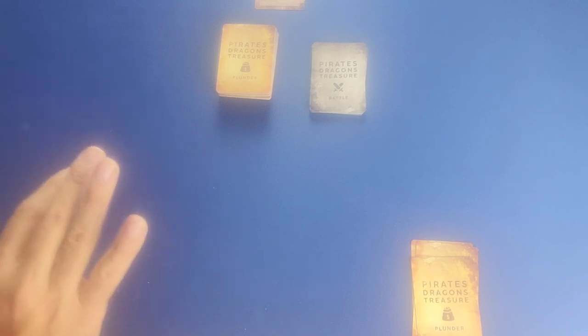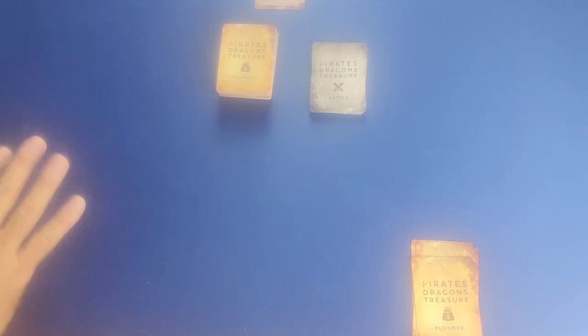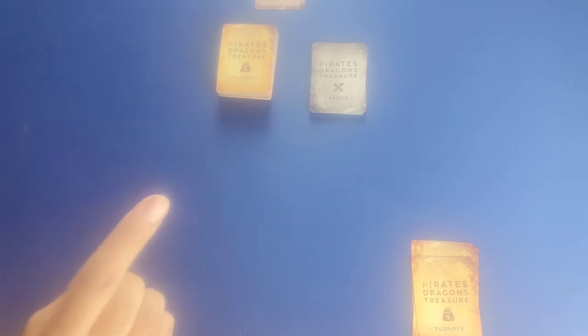Each player has a virtual ship — that's basically their player area — where they can place one crew and up to three upgrades. That is the capacity for your ship. Whenever you want to add additional crew or upgrades, you're forced to discard other cards because that's the only space you have: one crew member and up to three upgrades. Now that we've talked about setup, let's show you how the game actually plays.